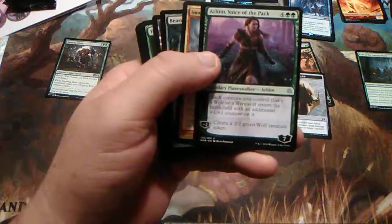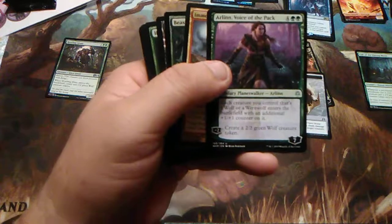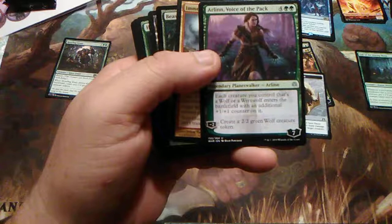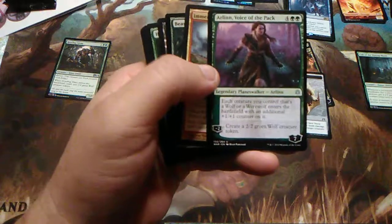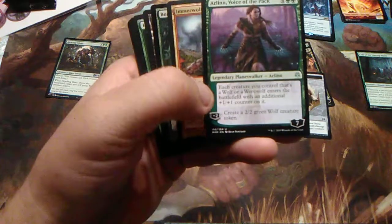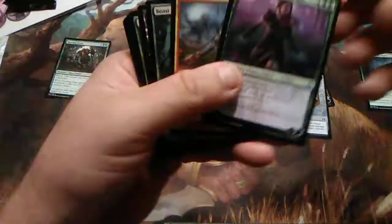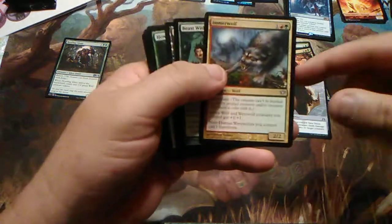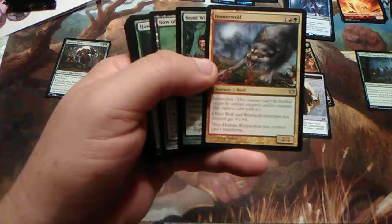Arlinn, Voice of the Pack — four and two. Each creature you control that's a wolf or werewolf enters the battlefield with an initial +1/+1 counter, which is great because we're all wolves — 99% of them are wolves. And then negative two: create a 2/2 green wolf creature token. She comes in as a seven loyalty, so you're able to do it three times and still have one loyalty, unless you have a way of boosting her loyalty.